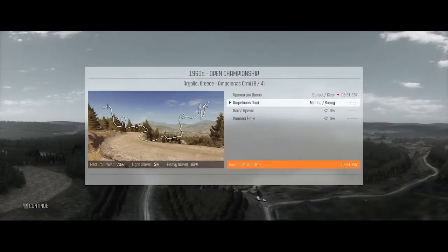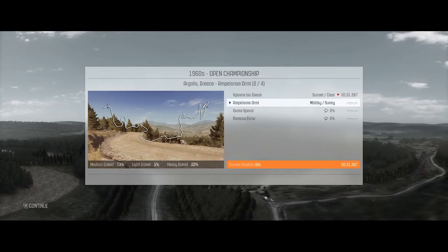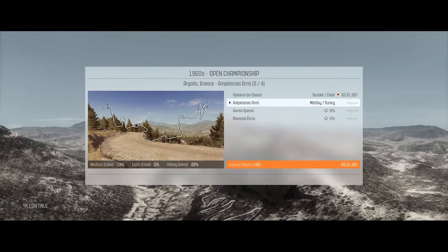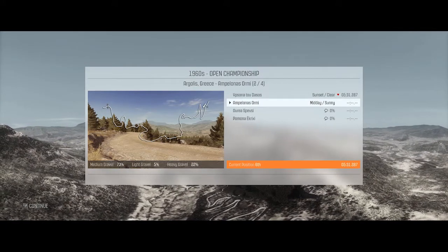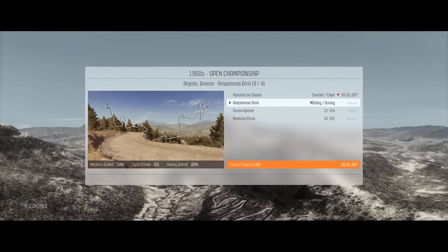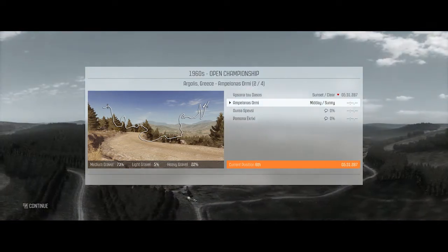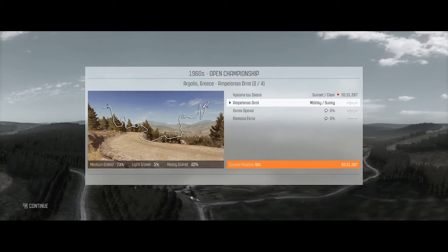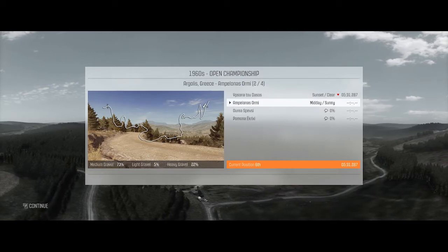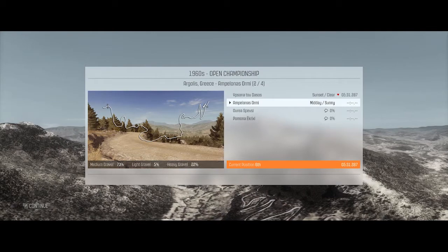Welcome back to another video. Today is the next installment in the Dirt Rally series, continuing the let's play career mode. We've already done the first section which didn't go too bad — a few offs and resets but we got to the stage undamaged. This is going to be stage two: 73% medium gravel, 5% light gravel, and 22% heavy gravel. It's sunny and clear, so fingers crossed everything should go well.